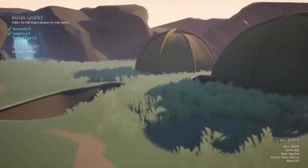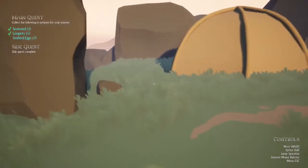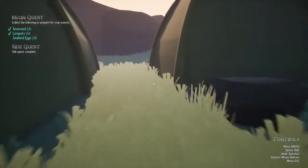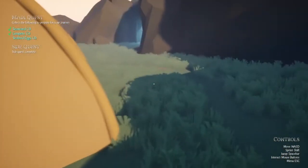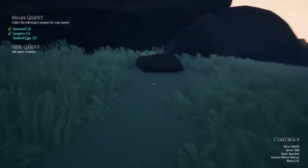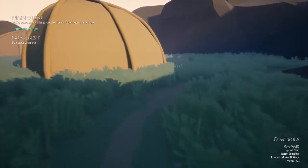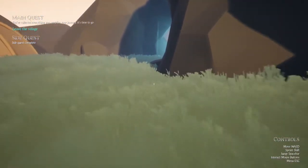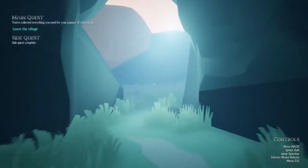Get the last seabird egg and see if we get anything for having the stones. I don't think the stones are actually going to do anything — I guess they're just there. I don't know how the egg was way over here. Where was the egg? There we go. You've collected everything you need for your journey — leave the village. Alright, we did it!